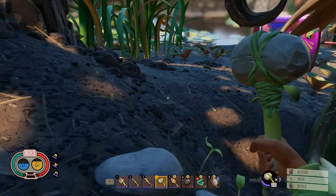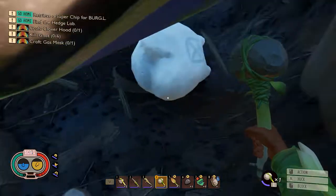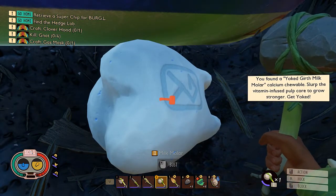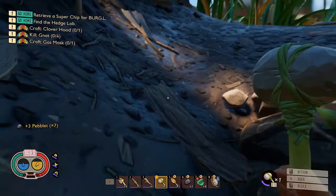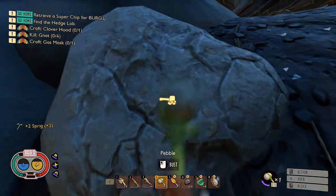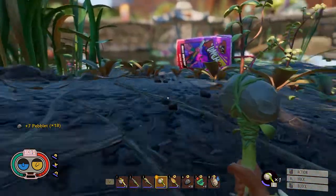Did acorns come back? There's a way of getting more pebbles - a couple here. What the - hang on, just crouch. A yoked girth milk mola! Really, I can't break it. For another day. Just crouch and go out of my way, little sprigs. Don't run away! Well that's a pretty cool way of getting a few extra pebbles.